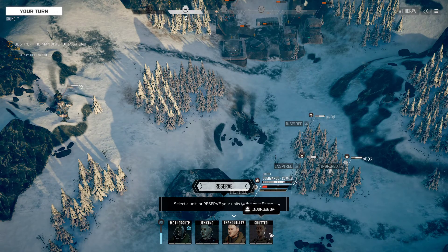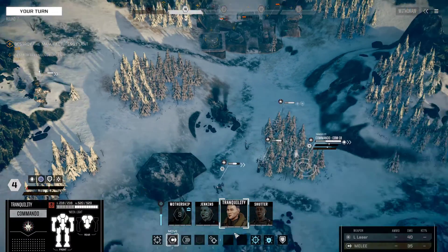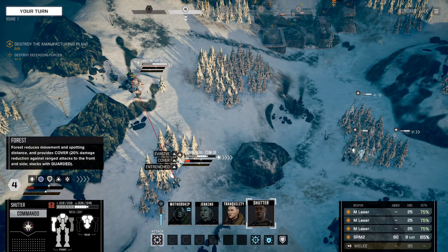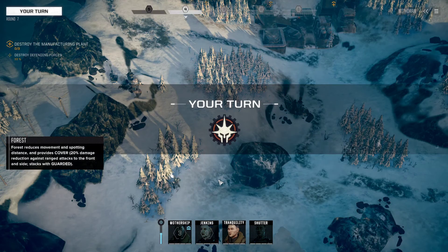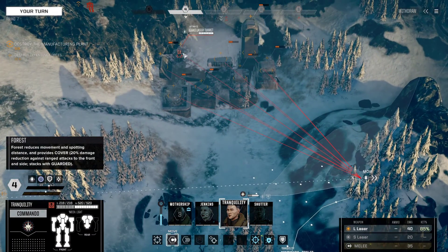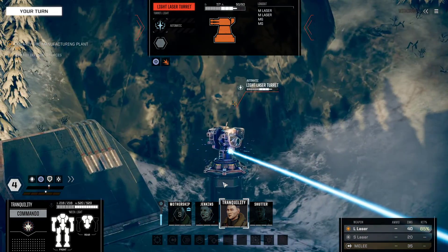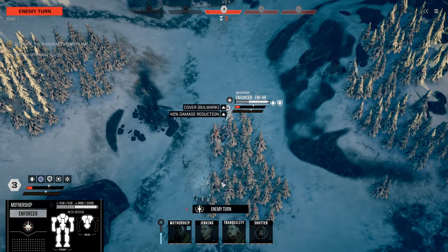The question now becomes: who do we focus? The answer is this Griffin. I think we take this Commando over to here, soften its armor up, remove an evasive pip while getting our own evasive pips and getting into cover. Almost 100 points of damage. We also need to eliminate this turret at some point — I'm going to have Tranquility assigned to that.